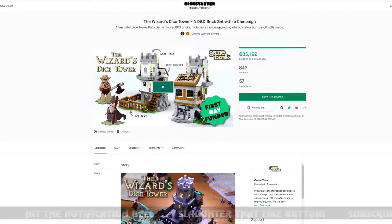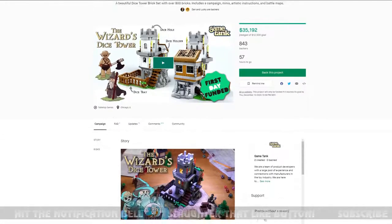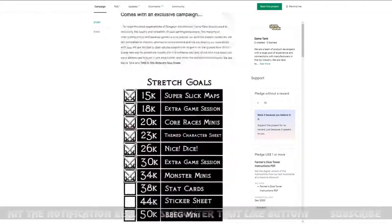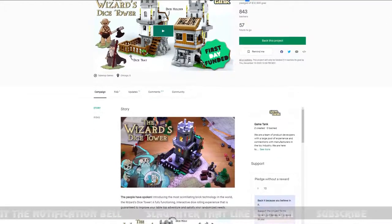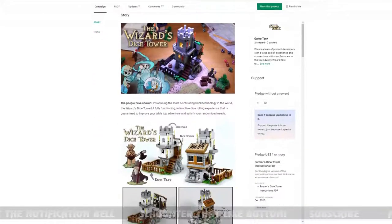There are also some gnome dice towers — they look like Legos but aren't. They're build-it-yourself little dice towers. Not something I'll be getting, but check it out if you're interested. Surprisingly it only funded $35,000 — I thought something like this would do at least a couple hundred thousand.